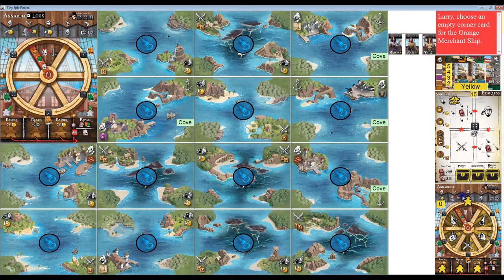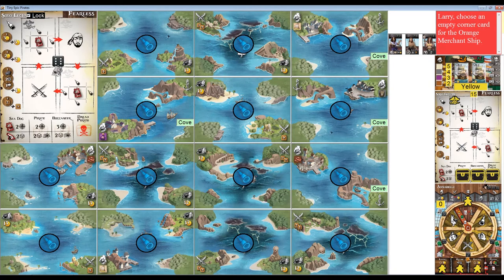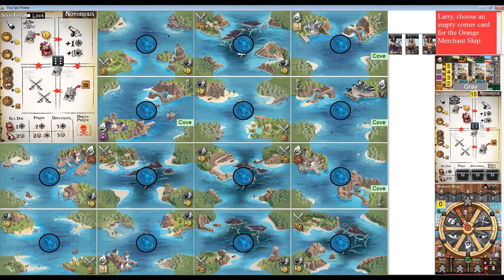The solo bots have a combination captain-helm card — they don't have a separate captain card like the human player. Their helm card serves as their captain and behaves differently depending on which captain you're using. There's Annabelle, Madame Drake, and I think there's one called Henry Kidd, and another called Captain Jack — there are about five or six different solo captains depending on which version of Tiny Epic Pirates you ordered. For solo play there's also a particular legend card used with different special abilities when the solo player rolls a six. This one's called Fearless, one of the easier legend cards, and the gray player is playing with Notorious.